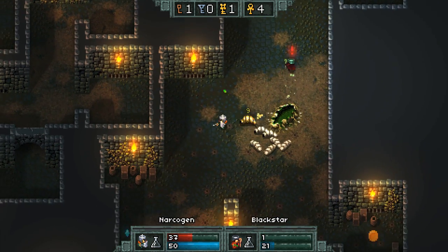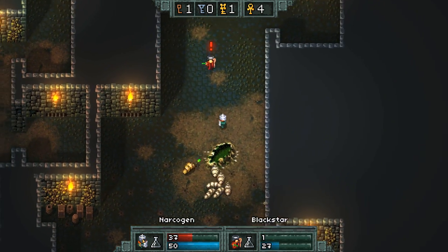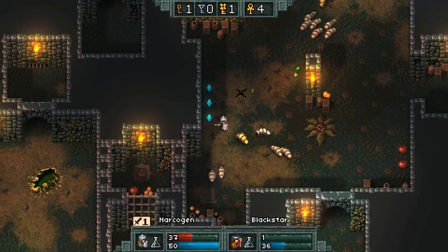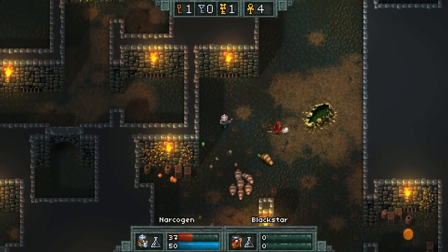Oh, I got one point. One point. I don't see any apples or anything. I'm looking around. There are apples over here in the bottom right-hand corner. Oh, too late. I got a stray shot.